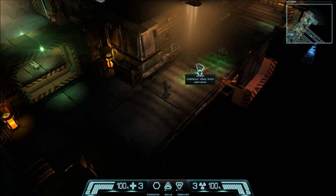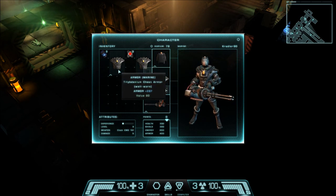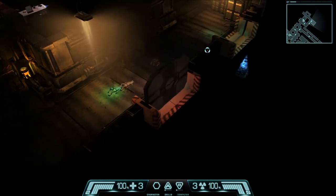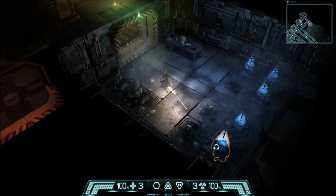There seems to be an armor drop — Tiberium chest armor, 267 plus 10 health. Okay, so far pretty average. As in any action RPG, let's just destroy the destructible environment; perhaps there will be loot. Let's try and get that — knock them down, take one out.